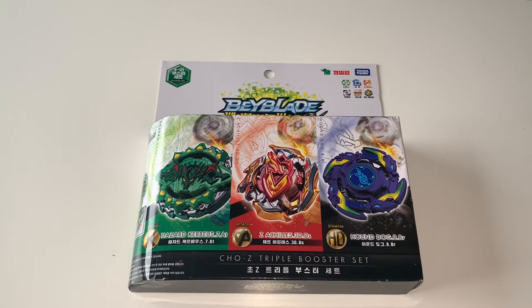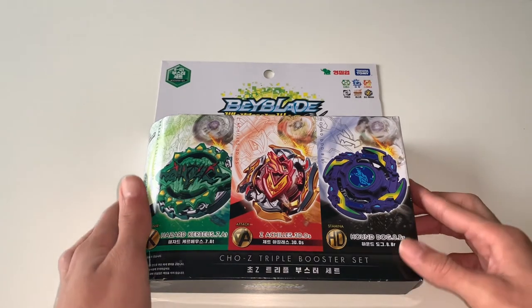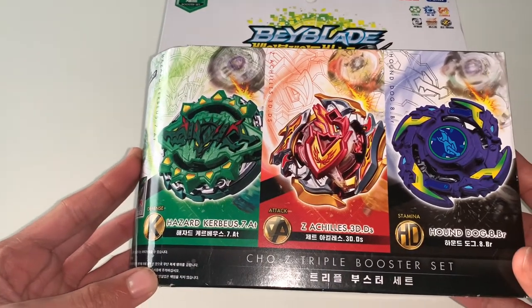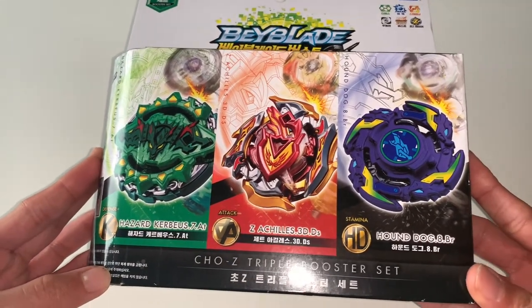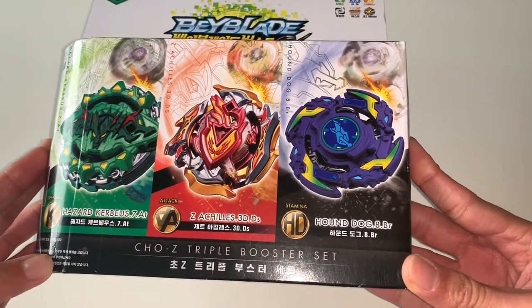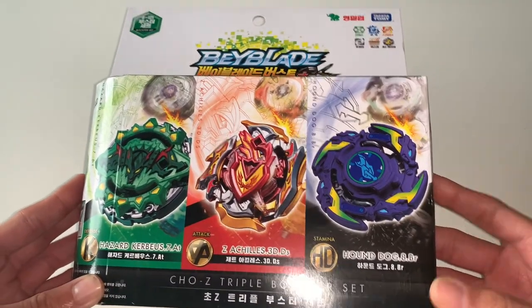Hello everyone, welcome back to my YouTube channel. It's ExtraDragon here and I got another video for you guys. It is the Chosen Triple Booster Set, and it's from the card that holds the box right here. So we've got Hazard Kerbius, Achilles, and Wol Wol — the purple version, what they call Hound Dog.